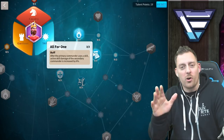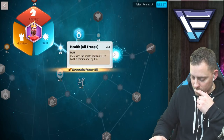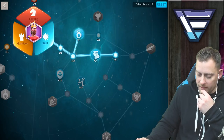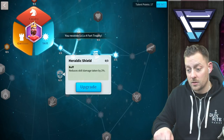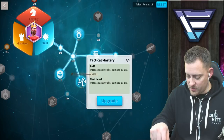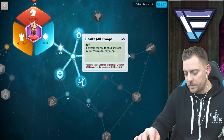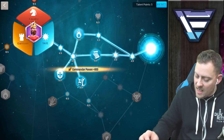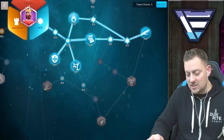After All for One, we go for Rejuvenate — it instantly restores 60 rage whenever a skill is used. It's the best skill for a skill commander. We're doing a full skill build. On the other side we take Heraldic Shield to reduce skill damage taken by up to 6% when fully maxed. We also take Tactical Mastery — very underrated, increases skill damage by 3%. I go defense of all troops to unlock health of all troops, then spend three points on Rejuvenate. That leaves five points.